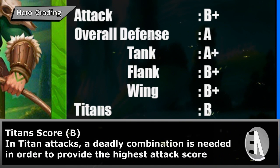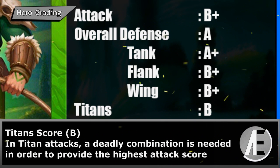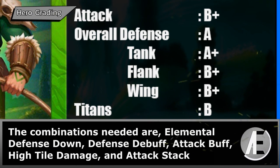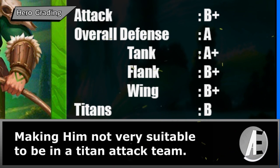Titan score: B. In Titan attacks, a deadly combination is needed to provide the highest attack score. The combinations needed are elemental defense down, defense debuff, attack buff, high tile damage, and attack stack. Because Viceless doesn't have any of these abilities, he is not very suitable for a Titan attack team.